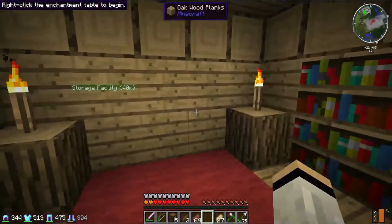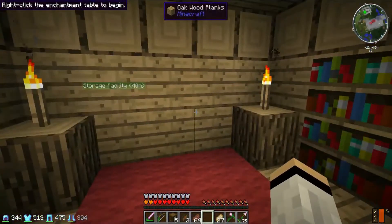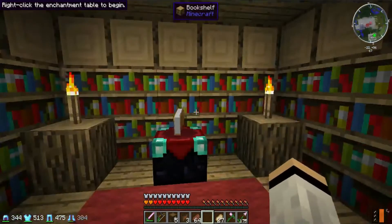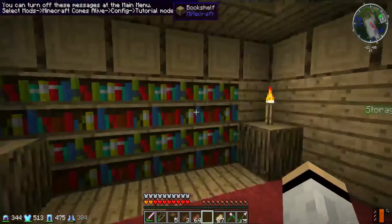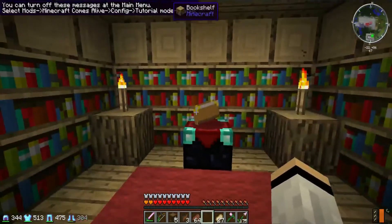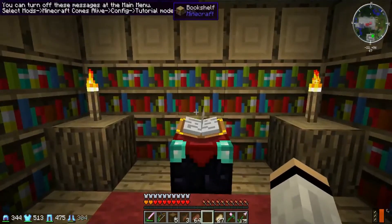Right-click the enchantment table to begin. You can turn off these messages — this means you select mods. Minecraft Comes Alive graphic tutorial mode.